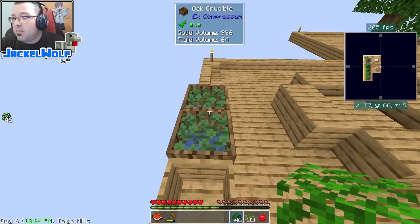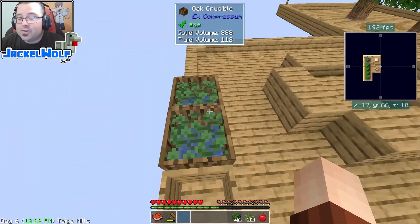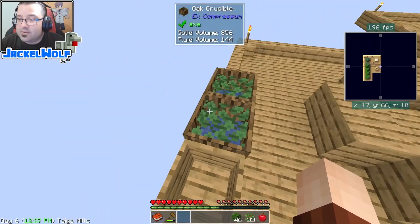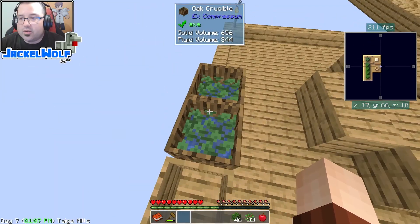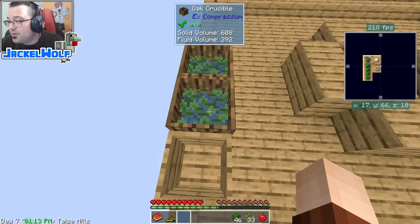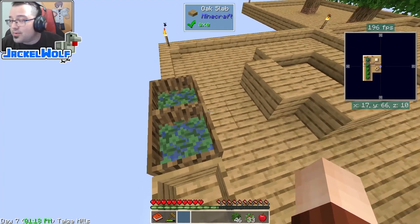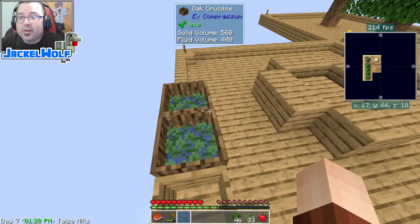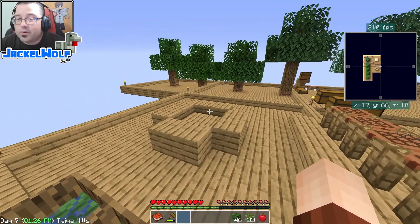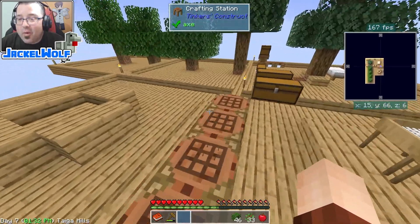Within about five minutes we're going to have two source blocks of water. We could use this directly — if we were making clay, we could take our dust, apply it to this full crucible of water, get our clay out, then fill it back up with leaves and repeat. Or we can invest in making ourselves an infinite water source, which is probably the best use of time.